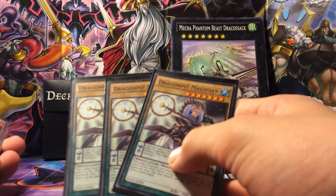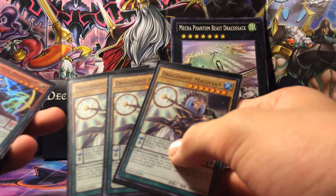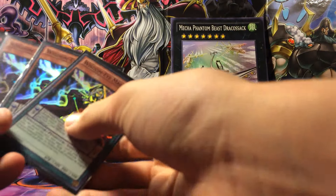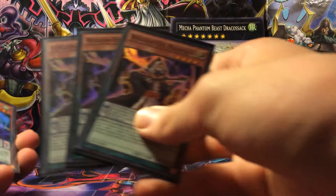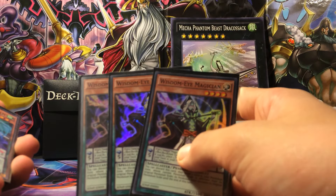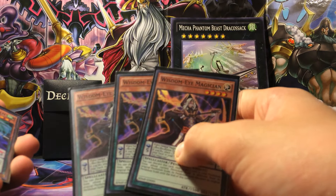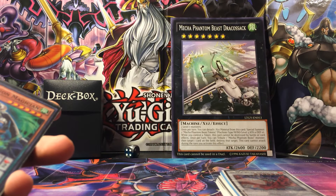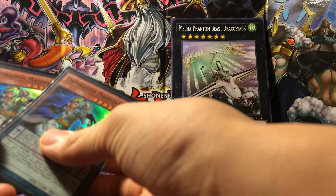Three Dragonpit Magician for high scale and destroying back row — and their Pendulum Zone and their Lifeline stuff — really good for destroying the Monarch field spell. Three Wisdom Eye to get you stuff in your extra deck — really, really good card, and it's a level 4, so even better.